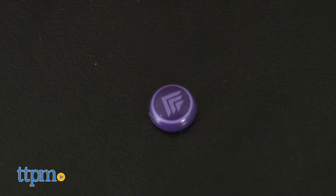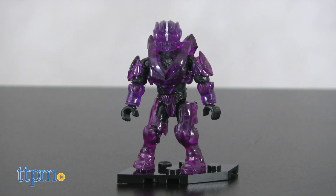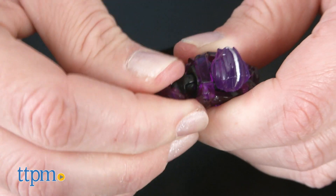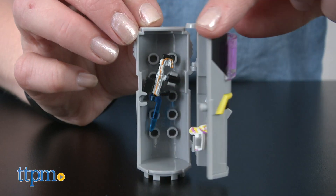Get a Speed Boost Power Up piece in the Speed Boost Power Pack. It comes with a poseable translucent Spartan micro action figure wearing detachable Speed Boost themed armor. Inside this set's buildable REQ station,